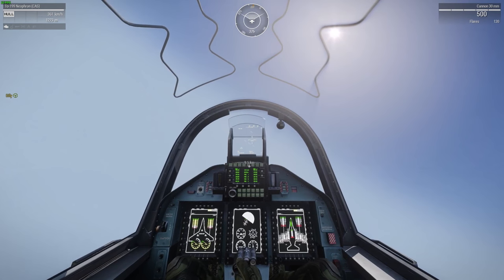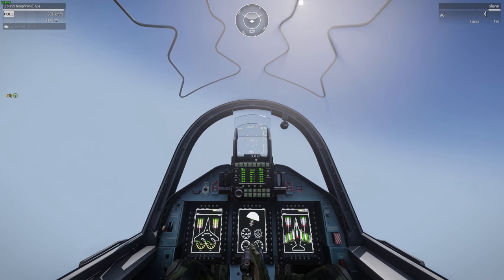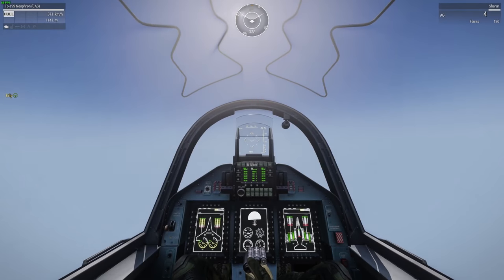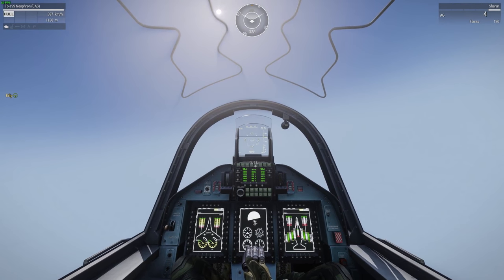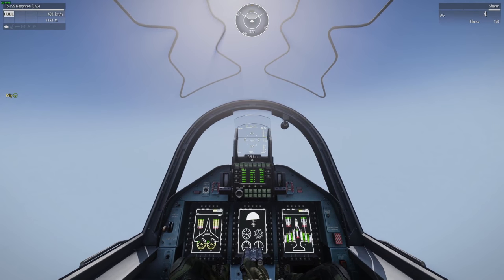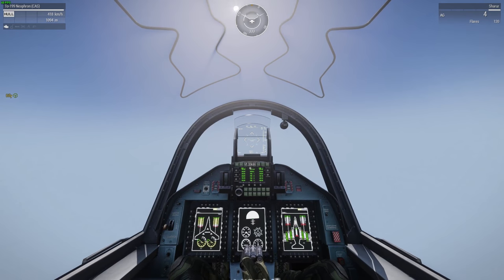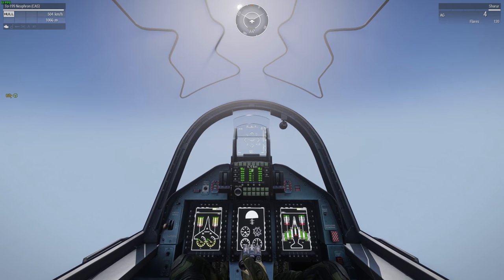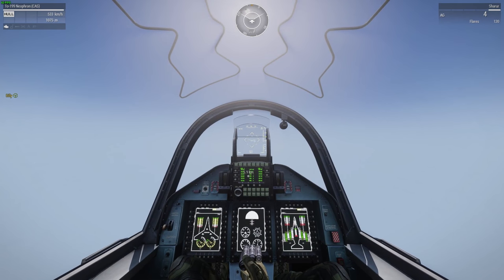We can't see any enemy aircraft yet, so we'll try a pass and switch over to air-to-ground missiles. I'm up about 1,100 meters — that's about right. When we get closer to the objective, probably about 3km out, we're going to start to see some things on the radar up top. If you're on an Invader NX server it actually has radar, though sometimes it doesn't. But if you do have radar, at about 3km out you are going to start to see vehicles.